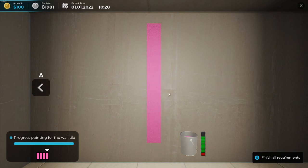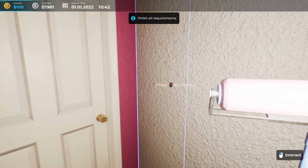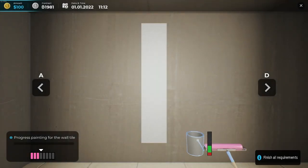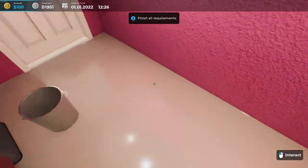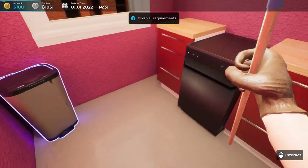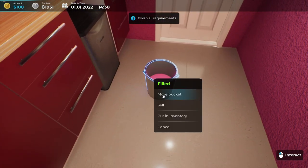I actually like the mini-game — it's pretty fun. The bar shows how many sections of a wall are done; when it's all the way over, that wall is complete. We go to the next wall, click on it, fill the roller up, and continue. It also tells us how much paint is left in the bucket. The place is looking pink — one more wall and we're done. Kitchen is painted!